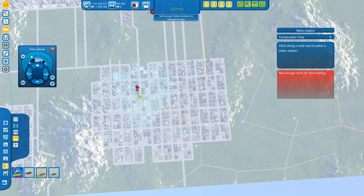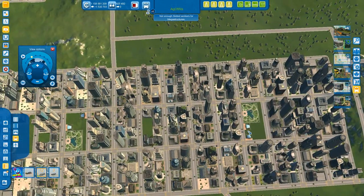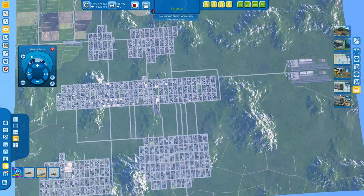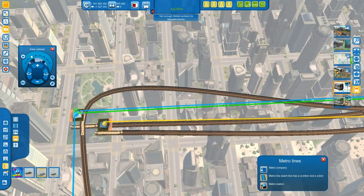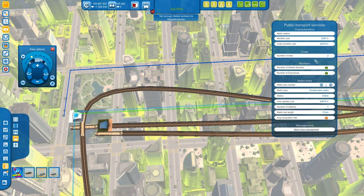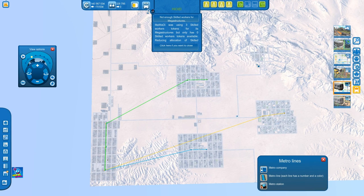I'll probably place one here, one here, one here, and one here — that would probably cover 90% of all my executives with four metro stations. The cool thing to remember with metro stations is you don't need a separate terminal for each one. You can have multiple metro stations arriving at the same terminal. As you can see, this station has metro line number one and metro line number three — two lines arriving at the same station.